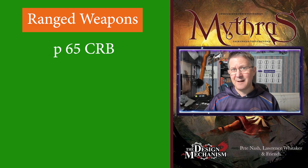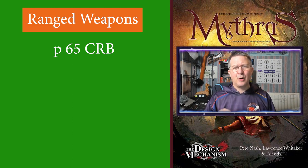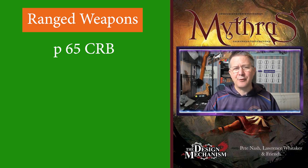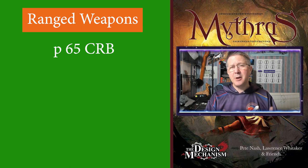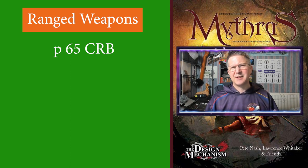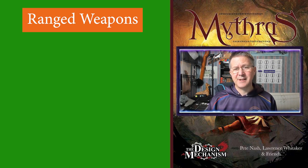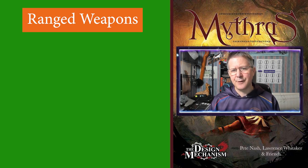Within the table there are various stats for each of these weapons, and what these stats actually mean is found a few pages earlier in the core rulebook on page 62. I'm going to quickly have a look at the stats and what they actually mean. I will glance over the ones which are self-explanatory, but if you want more details about the stats of the weapons then you can find them on page 107 of the core rulebook.